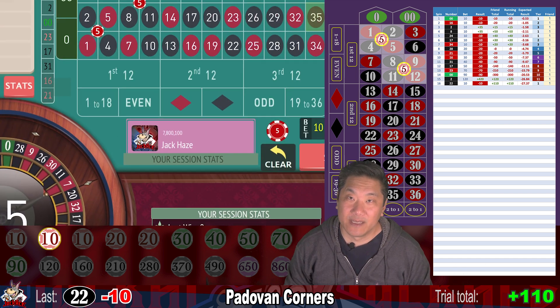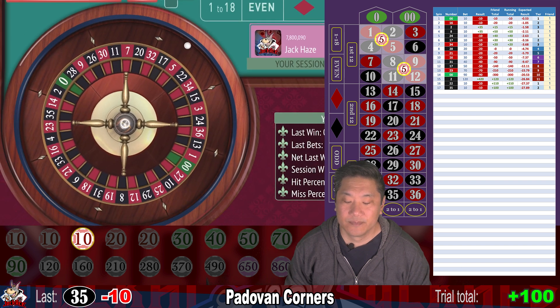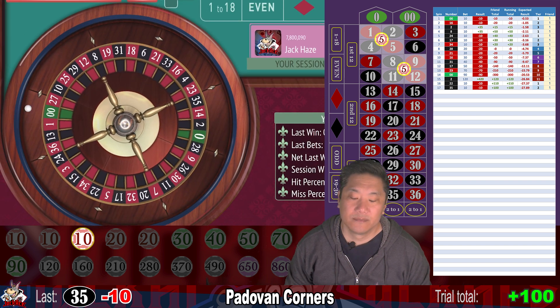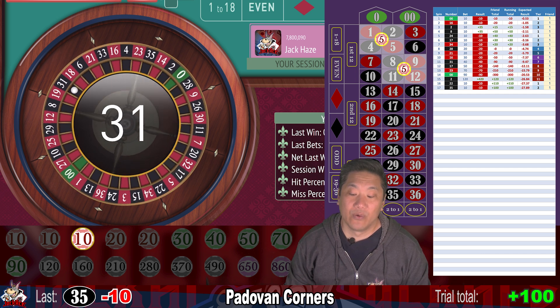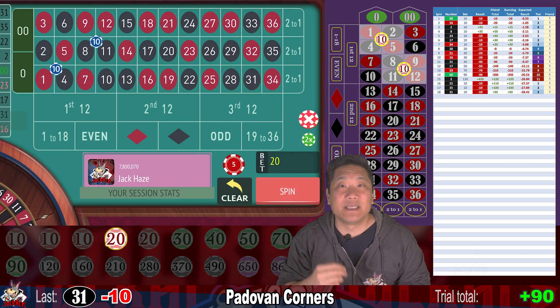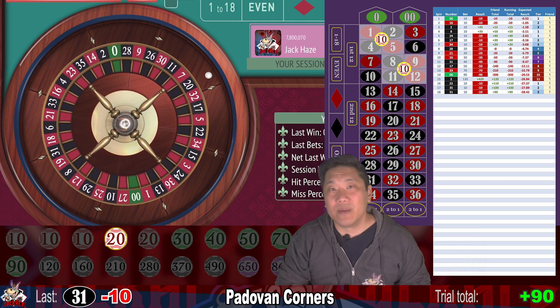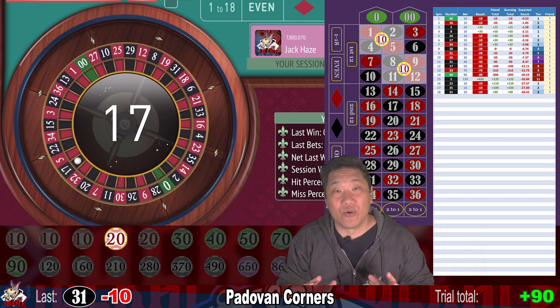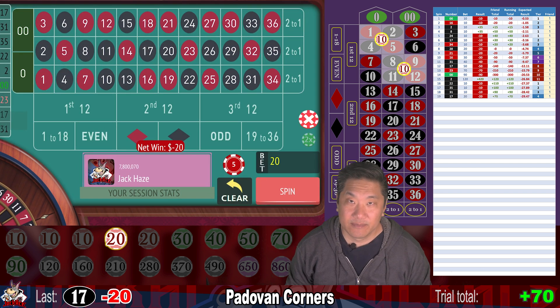35 — another whack — minus 10. Go to step three, $10 still. 31 — whack — go to $20. As far as alternate bets go, you can bet this system in a number of ways, but two corners is really optimal. And you can bet on any two corners so long as they don't overlap. 17 — whack — minus 20, and we're going to bet $20 again. Tier five.